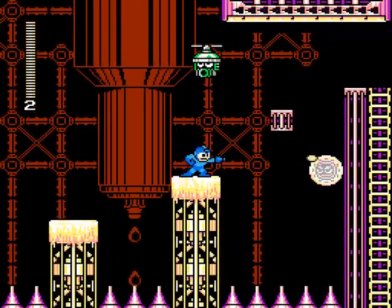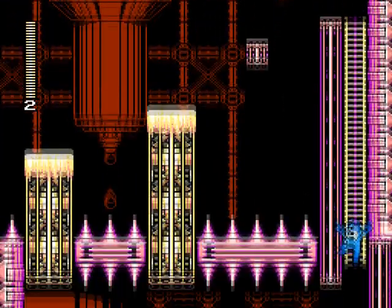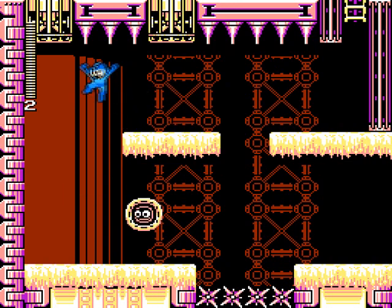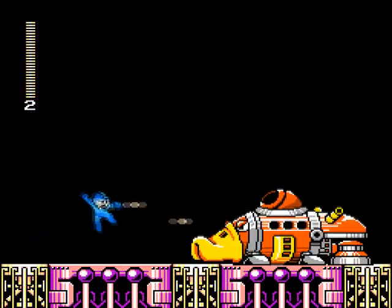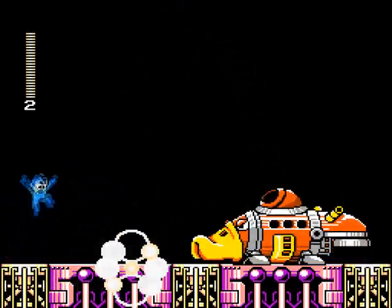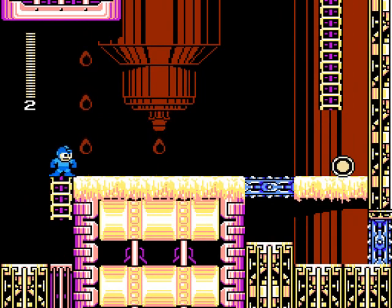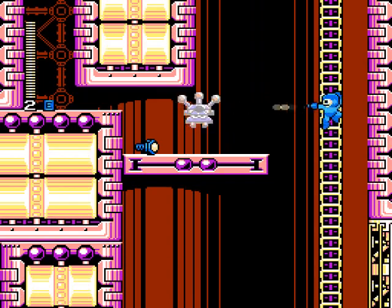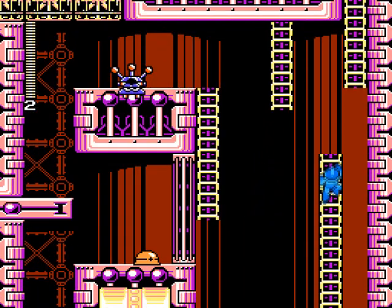People have been complaining about the difficulty of the game, so one of the things we're considering in our next update is to have an easy mode. We're probably not gonna do it like Mega Man 10 with adding new platforms and changing the whole game. What we'll probably do is decrease the damage you take and adjust certain objects — such as the lasers in Rainbow Man's stage firing a little bit later to give you more time to react. We're also probably gonna increase the delay before the Nitro platforms explode, depending on the difficulty selected.